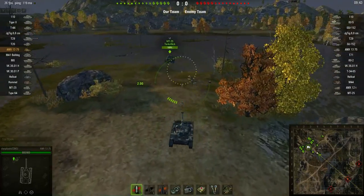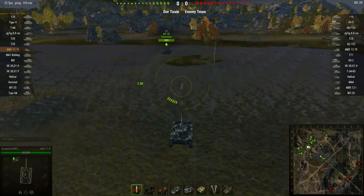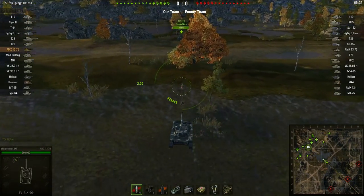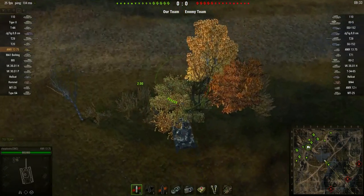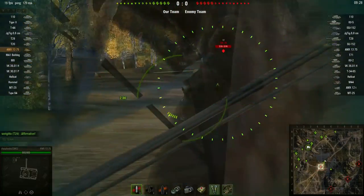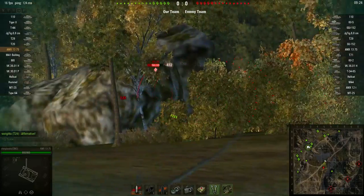My plan is to head somewhere towards the middle of the map. I hope that the MT-25 doesn't go to my spot, but I want to go somewhere central on the map, such as this location right here. What I'm hoping to do is to spot and fight.